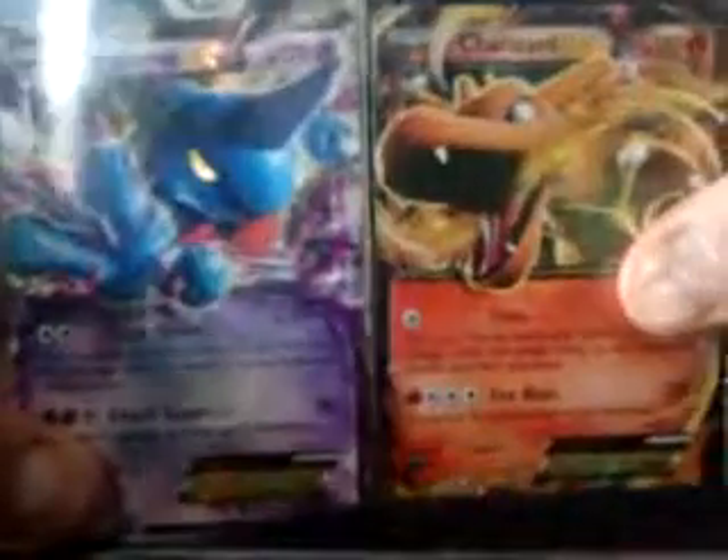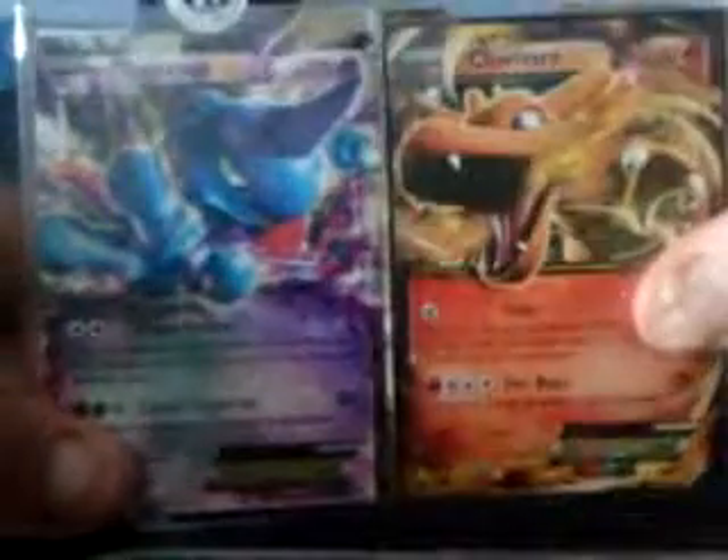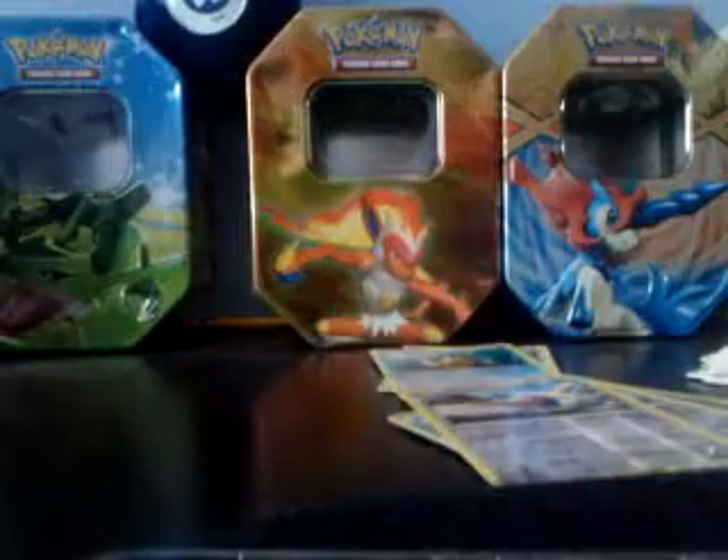I bought some packs earlier on today and I got the stock of cards right here trying to collect the set. Out of those packs I did get pretty good pulls actually — I'd say they were around average. I got those two out of six packs I bought today. I got this Charizard EX and the Toxic Oak EX. Let's see what I can pull out of these packs.